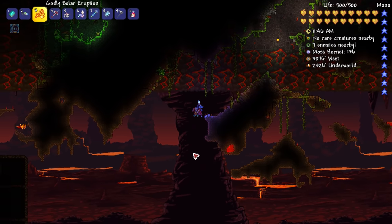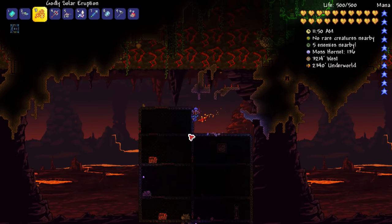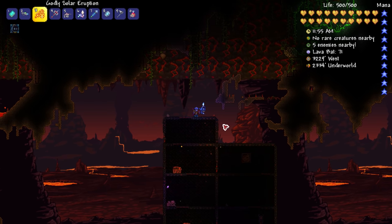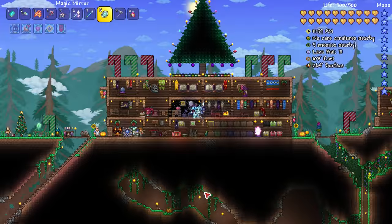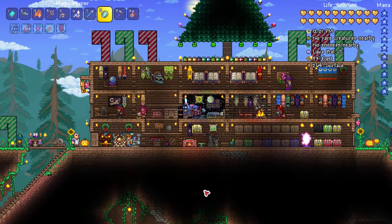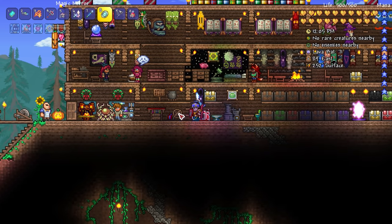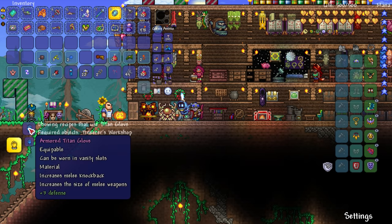I don't know if we'll be able to do the turtle farm in time for the Moon Lord battle. But yeah, I basically came down here to find Mimics, and thankfully it says 'rare creatures nearby' — mimics are on this floor. That's good. Let's go back home and try to make the Power Glove, because I've been wanting to make one for a long time and we've never been able to until now.